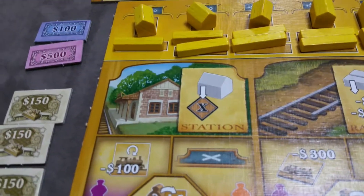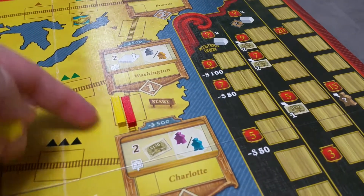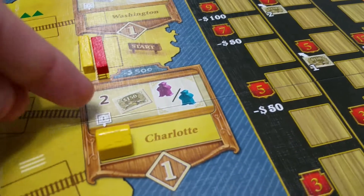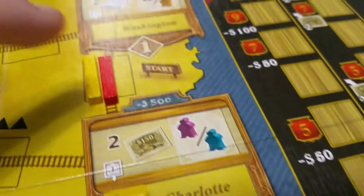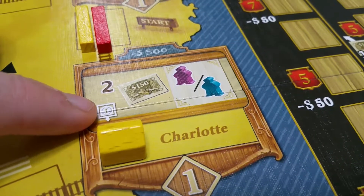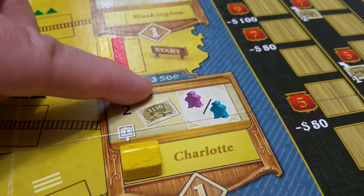The first action is the station action. You take one worker and place it on the station action space. You then take the leftmost station from your player board and place it onto a city connected to you via one of your rails. At the start of the game you can choose Washington or Charlotte. For example, if a player only had $200 but the station cost is $500, and the first-player bonus gives two shares, you could take those two shares, turn them in for $300, apply that to the cost, and only owe $200.